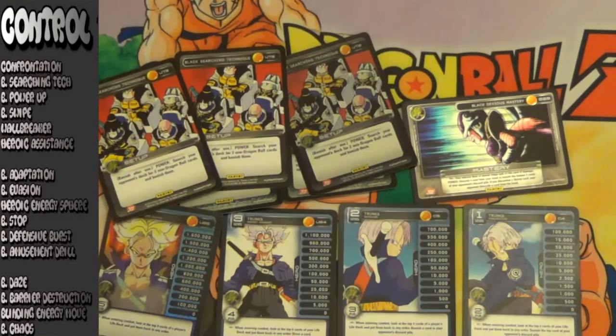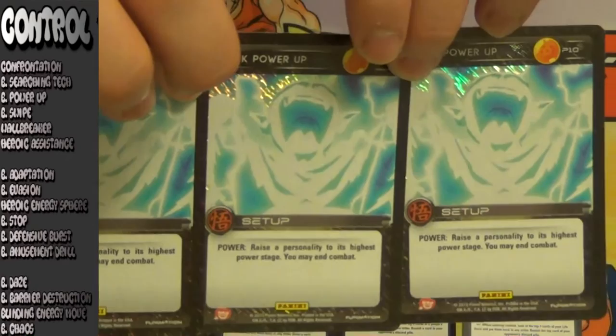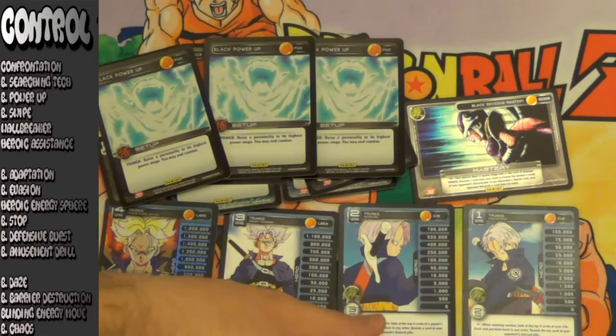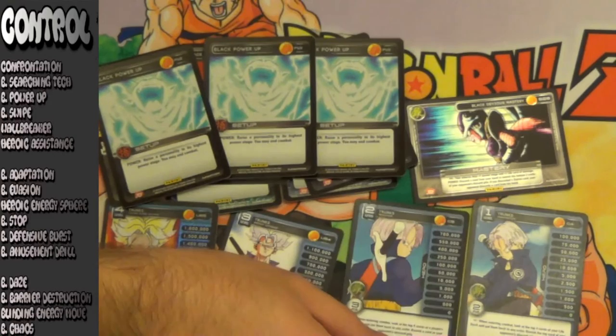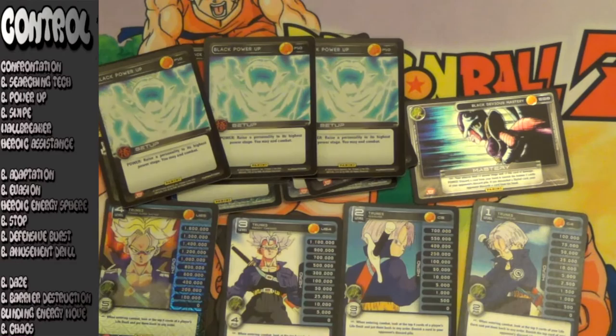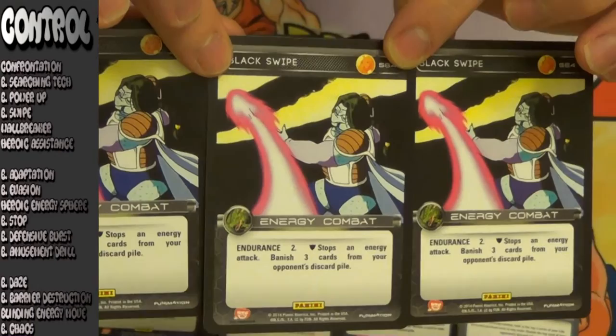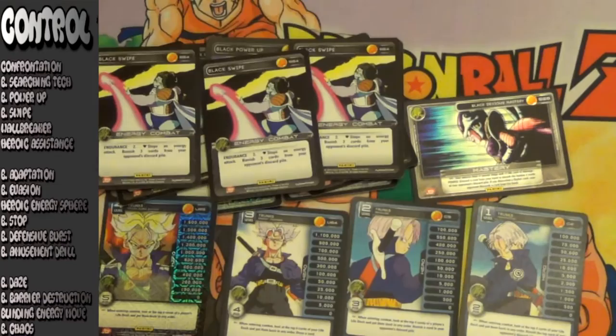Next up for tier 1 control, this card made a huge jump: Black Power Up. I had this in tier 3 control in the first breakdown, but I realized I was an idiot because why would you not play Black Power Up in a Black Trunks deck where stages are so important and being high on the power chart is so important? You don't necessarily need to use this card to end combat — you can just use it to raise your power level to its full — but it does give you the option to end combat if you do get into a bad combat. Next up for tier 1 control: Black Swipe — with two endurance and it banishes three cards from your opponent's discard pile. It did drop in the tier list a little bit, mainly because of Pulverize, as there are now a lot of cards that remove cards from your opponent's discard pile.